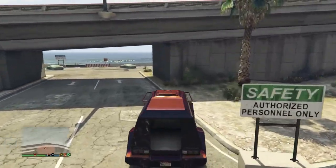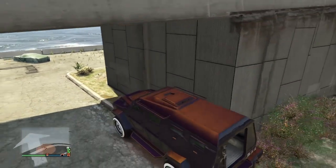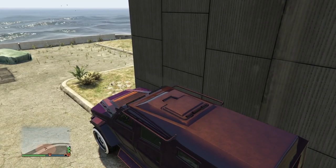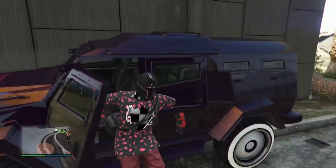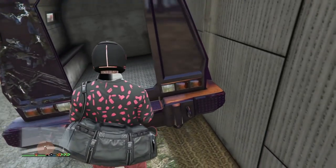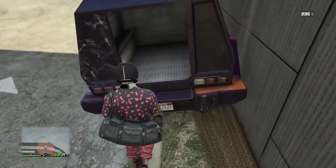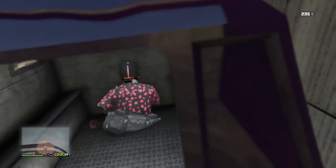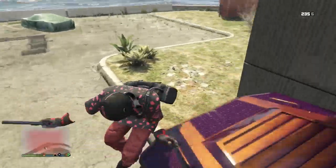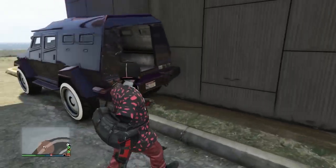Now park the insurgent right up against this wall — we're going to be wall breaching in here. I'm going to show you some fails because this is the newest method on how to get guns in bunker. Jump into the insurgent and onto the front part of it, then slowly edge towards the wall. If you do it too quickly, it's just going to spit you back out.